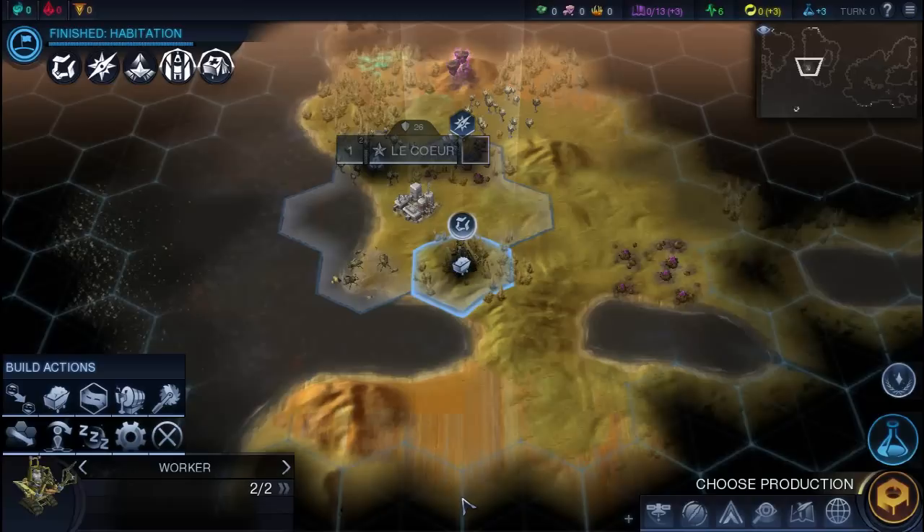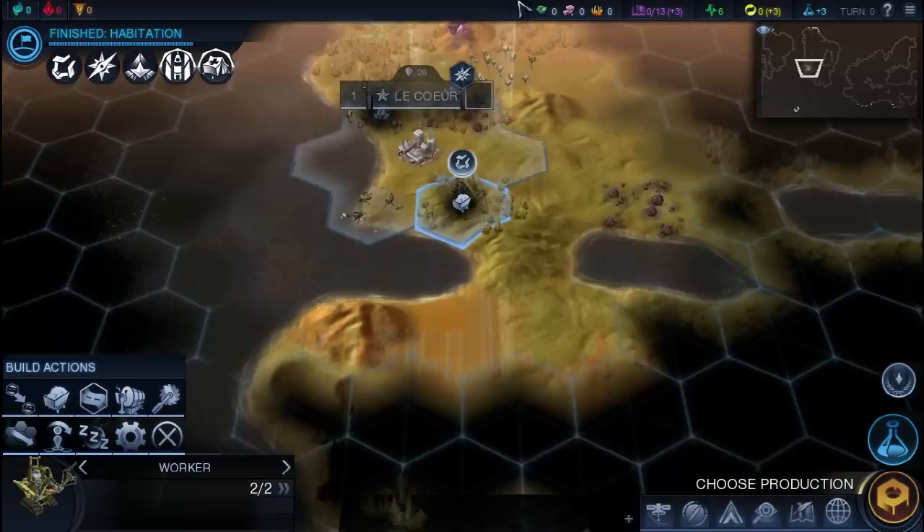What's up people, back for some more work on the guide to Beyond Earth, or at least the first chapter of it. We are playing as Franco Iberia, and if you haven't seen the first video, you can go watch it. I'll leave a link to it in the description below. It just covers basically setting up your game, what race you should play, and what this entire mess of a heads-up display is and what it means.